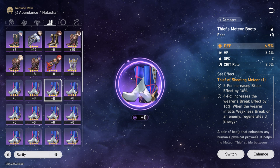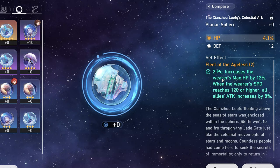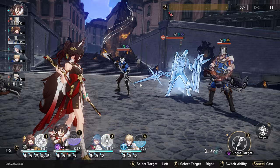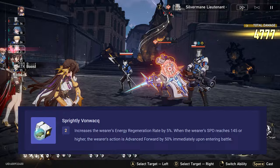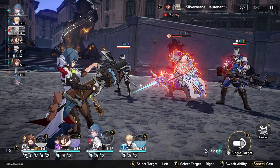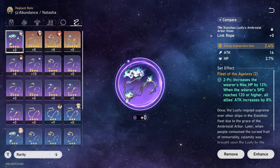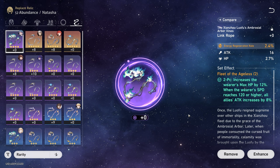For the Rope and Sphere slot, there are a couple of options. The Fleet of the Ageless increases Natasha's max HP, and when she reaches 120 speed or higher, all allies' attack increases by 8%. Another option is the Sprightly Vonwacq, which increases energy regeneration rate by 5%, and when she reaches 145 speed or higher, her action is advanced forward by 50% upon entering battle. This is good for Natasha given how slow she is, but if you can't reach that 145 speed threshold it becomes less valuable. Generally I'd suggest Fleet of the Ageless, as it gives an overall HP buff and the bonus is easier to trigger.